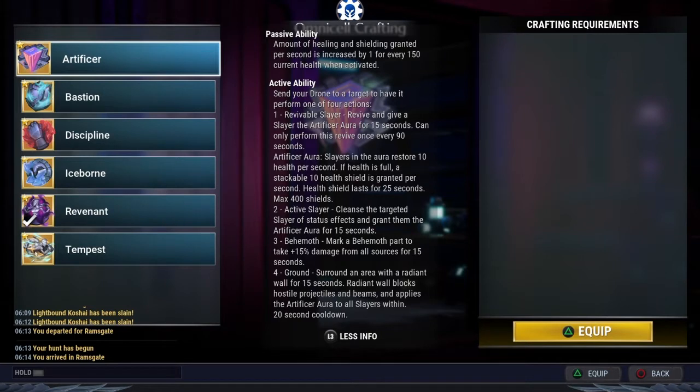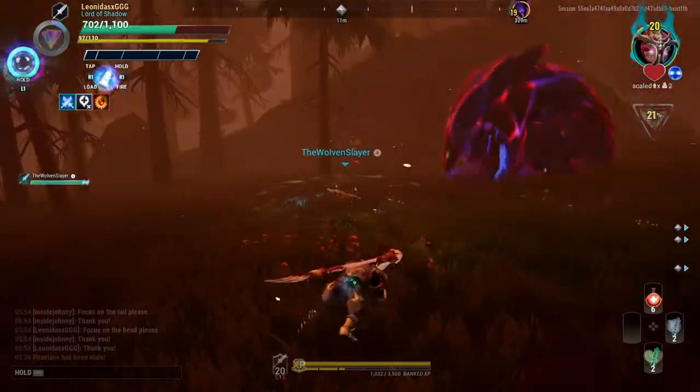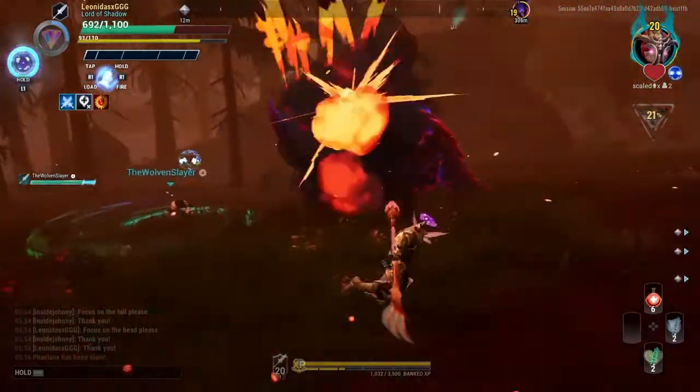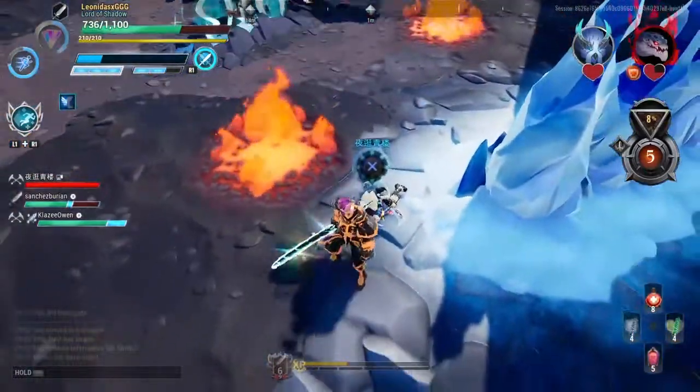This cell has four variations. The first one is to revive players — if a player is down you can just aim the cell at them and cast it, which is really cool because you can revive from a distance without being on the ground with them. The behemoths are kind of programmed to attack you when you try to help a downed player, which they do.